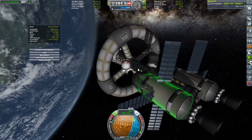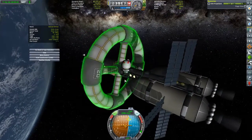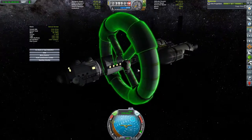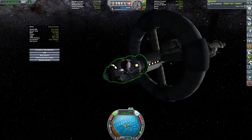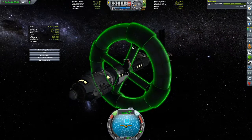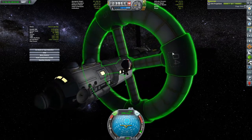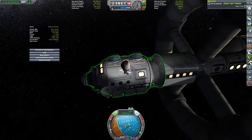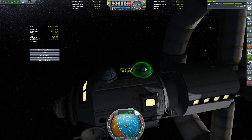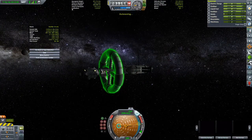So this is it — this is the Star Lifter shuttle. This will provide comfort, life support, supplies, recycling, communication, science — everything that our intrepid astronauts could possibly need on their trips to and from Duna, or in this case just to and from interplanetary space.